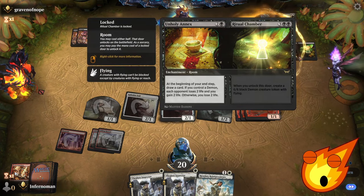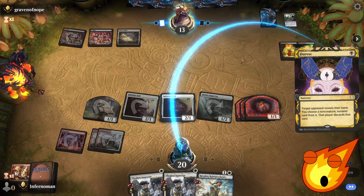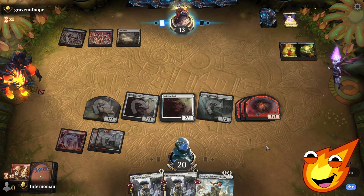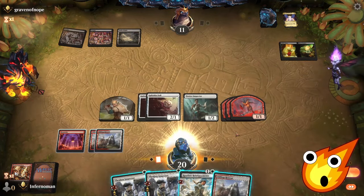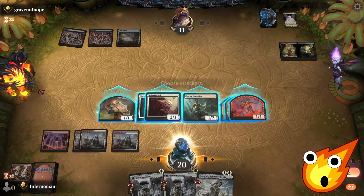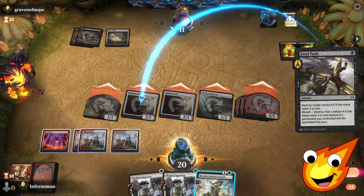However, this room is a little bit concerning: at the beginning of your end step, draw a card; if you control a demon, each opponent loses 2 life and you gain 2 life. Sorry, opponent — we don't have any non-creature spells for you to throw away, so too bad. I think we should be okay. They draw a card, they go down to 11. Well, that definitely helps us out quite a bit. We're not going to cast anything now because I just want to make sure that if our opponent goes the Wrath route, we should be able to just get there with what we have.